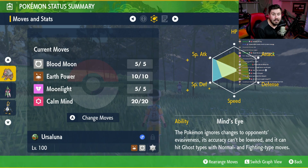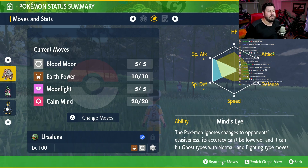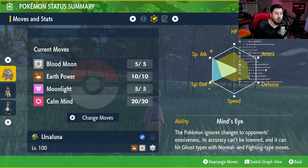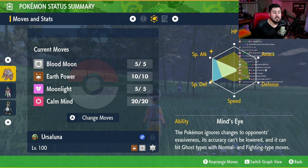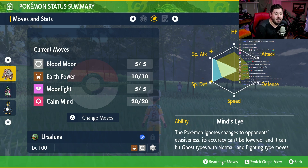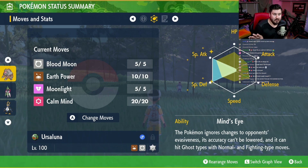EVs on this one are maxed out in Special Attack and Special Defense, with the remaining 6 EVs in HP. The ability is Mind's Eye, which is phenomenal. It allows you to hit Ghost-type Pokemon with Normal and Fighting-type moves, and it also ignores evasiveness while its accuracy can't be lowered. Phenomenal ability on this guy.